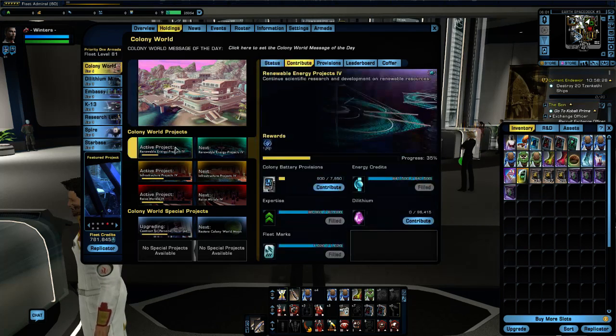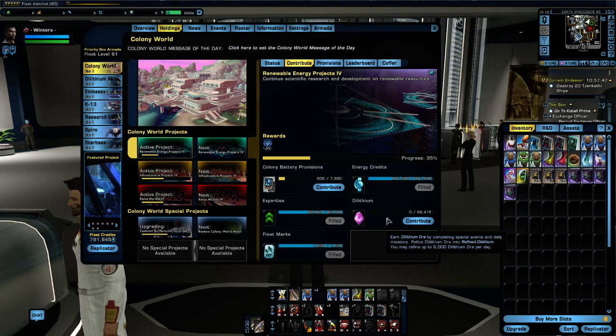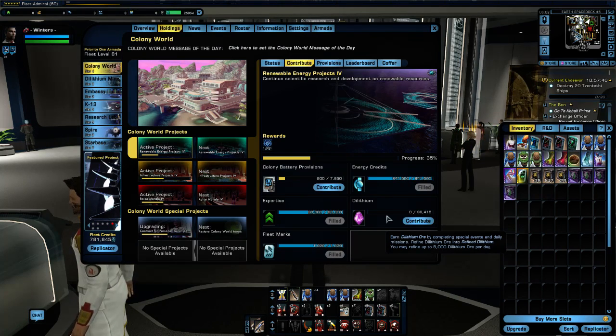Going back to projects — a lot of players are stuck in the mindset that Fleet Marks is the only way to earn fleet credits. I've just earned probably closer to 50,000 fleet credits in the space of a couple of minutes. Players resist contributing Dilithium because it's a very valuable currency used for a lot of different things, and they find it hard to part with it for fleet projects.